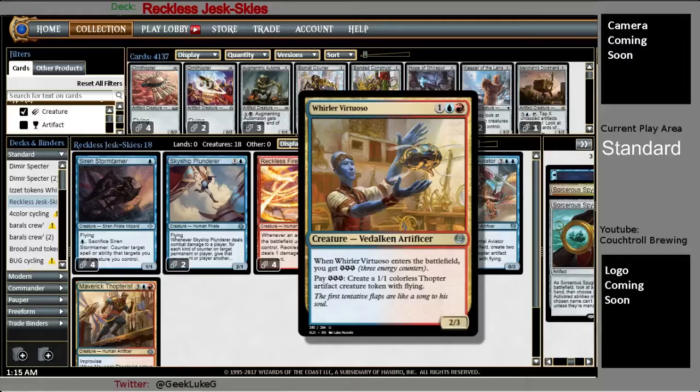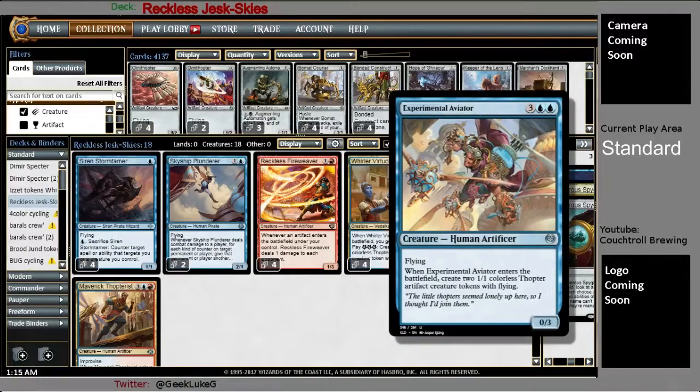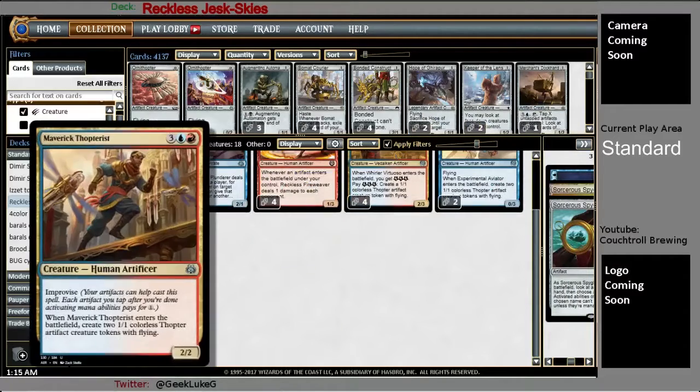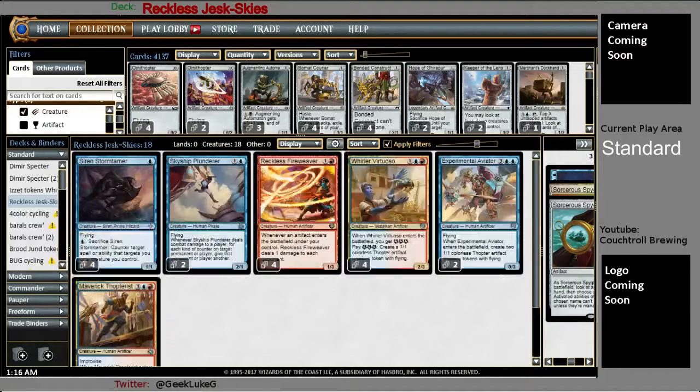Also good for chump blocking — people don't think you're going to chump block with it. They think you value it higher than I do in this deck. If it comes in, goes away, that's cool. Two of Experimental Aviator and two of Maverick Thopterist. They fill the exact same role. The Experimental Aviator has the benefit of also being a flyer, so it gets the benefit from Favorable Winds. But the Maverick Thopterist coming down as a 2/2 itself and being able to cheat into play with Thopters made earlier means you might be able to play both of them in the same turn.